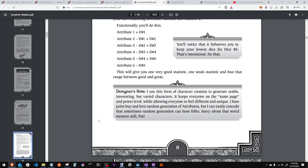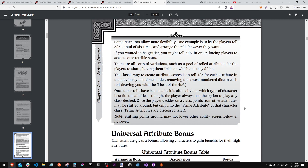He says he uses this form of character creation to generate stable, interesting, but varied characters — it keeps everyone on the same page and power level while allowing everyone to feel different and unique. Then he goes on to say do it the way your narrator wants to. Some people roll 3d6 for each stat and whatever you get, that's your score — that's brutal.